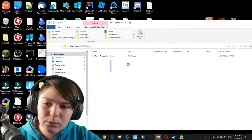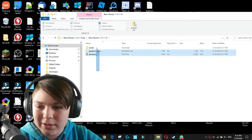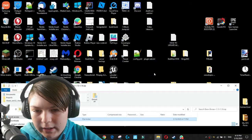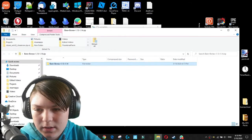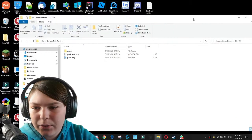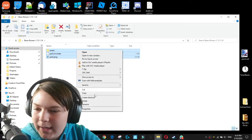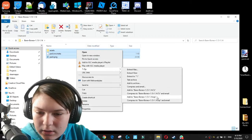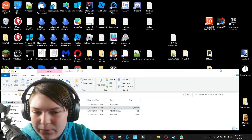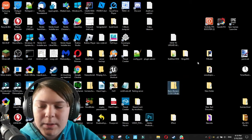I've downloaded the Bare Bones texture pack. Now let's open it up. As you can see, there's a folder inside — most texture packs will do this unless the developer has done it properly. You don't want this extra folder; you want it to go straight to the contents. We're going to drag the Bare Bones folder out onto the desktop, then delete the zip file. Most people do it wrong — they zip up the folder directly. What you actually want to do is highlight the contents, go to 7-Zip, and zip those up. Then drag that zip file out onto the desktop. Now we have the proper zip file that we need.